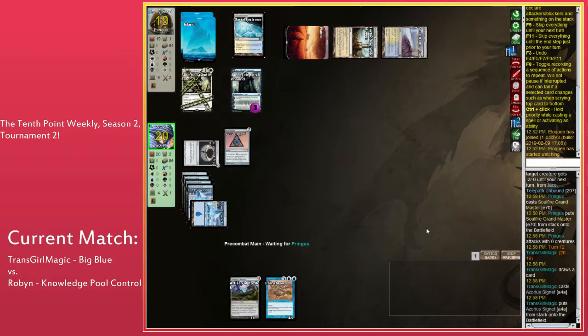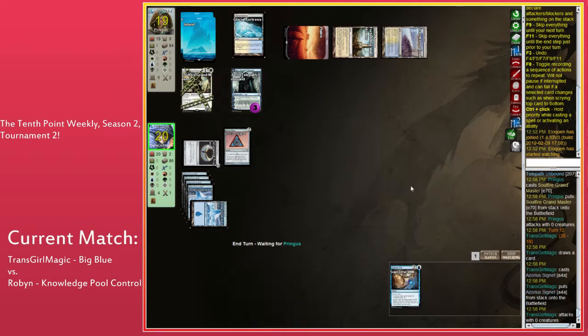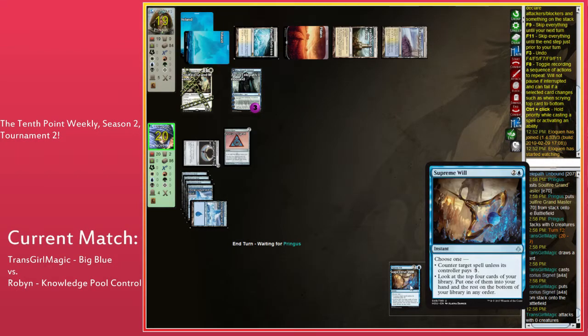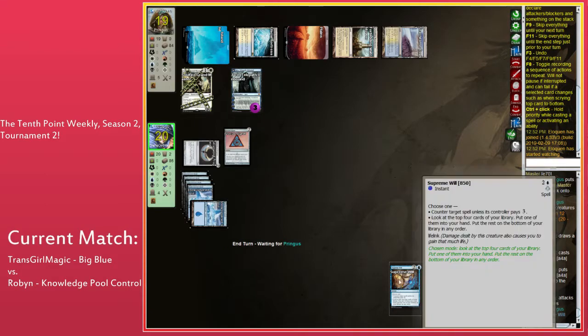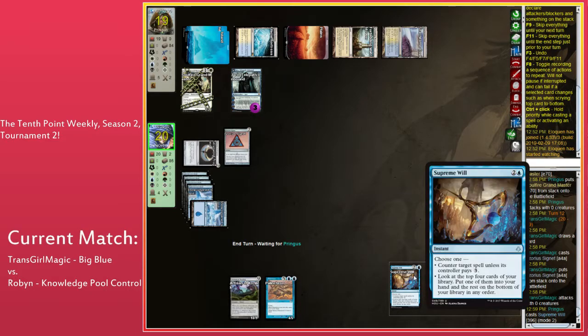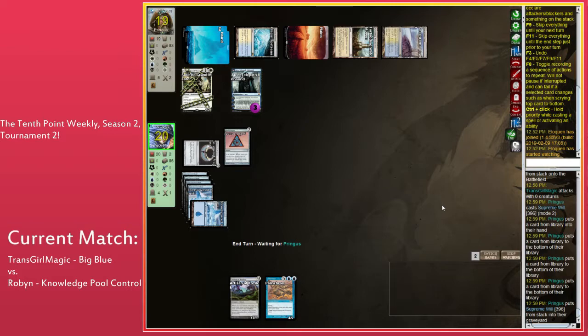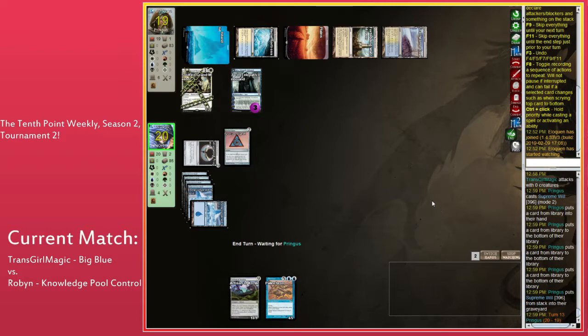There is almost no downside to running Snow-Covered Lands, period. Well, they cost money — on X-Mage it's different, but I have my deck mostly built in real life. I probably ended up spending like 80 to 100 bucks on basics across time. Just raises a great point: there is a cost to playing Snow-Covered Lands, which is Thermokarst — it hits you for two if the land was snow.